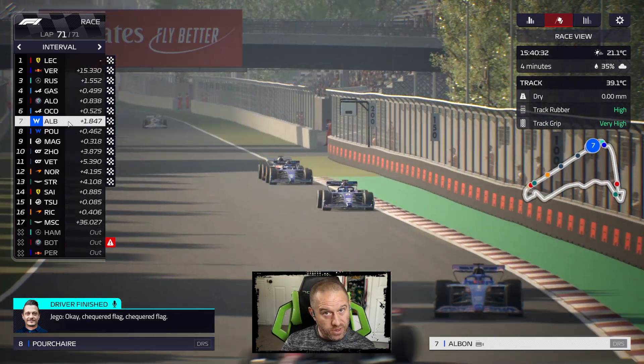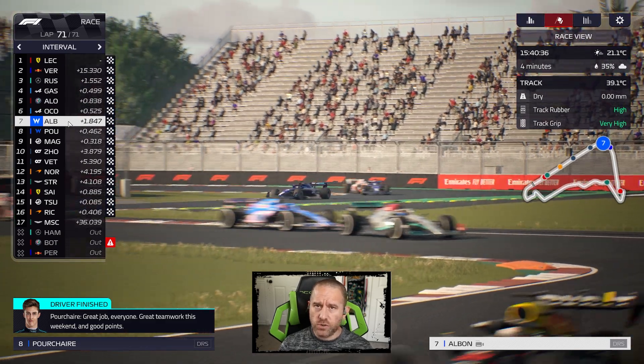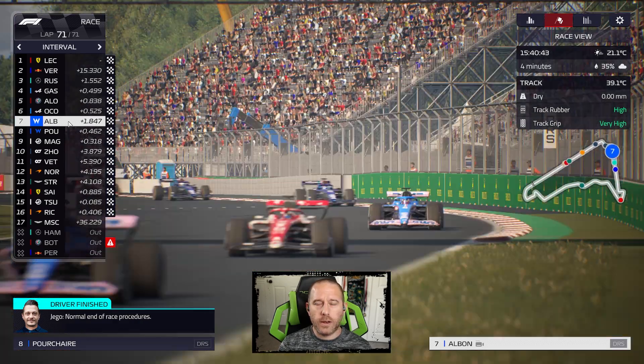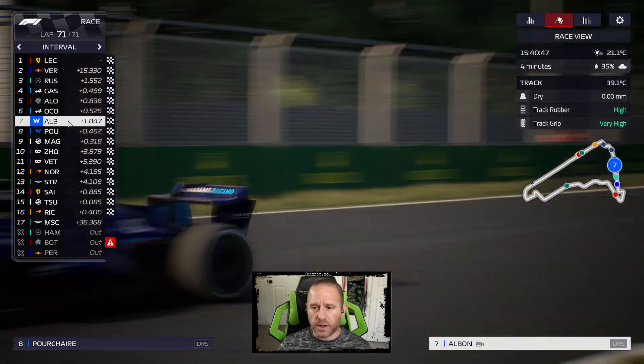Porsche was definitely faster than Albin through that race — so huge tire wear issue at the end for Albin. We're on the hard compound, not pushing, but Porsche was clearly faster than Albin probably as well.